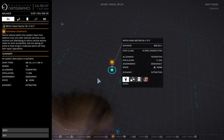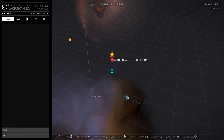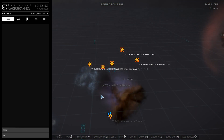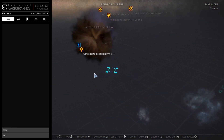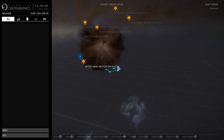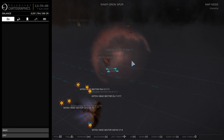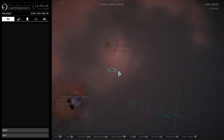The Galnet post does say the services will be offered once the region's star ports have been returned to full functionality. Whether this will require players to deliver commodities or Frontier will handle it remains to be seen. Based on the huge number of stations still in disrepair from previous Thargoid attacks, this may not be happening any time soon, with these stations being so far from the bubble.